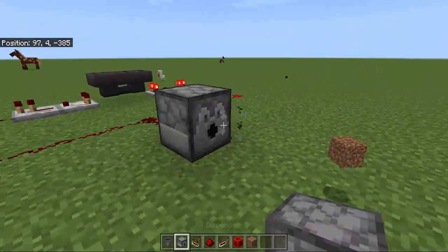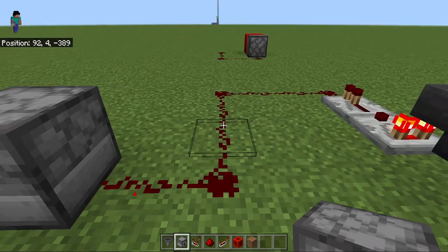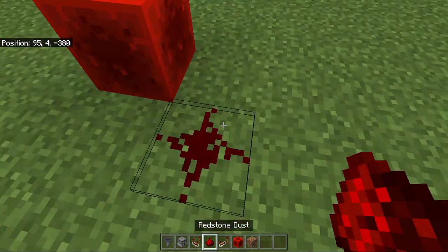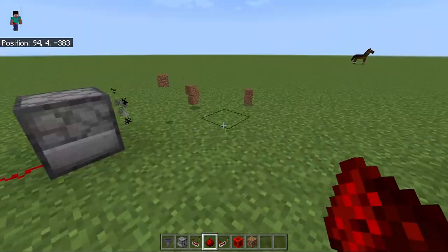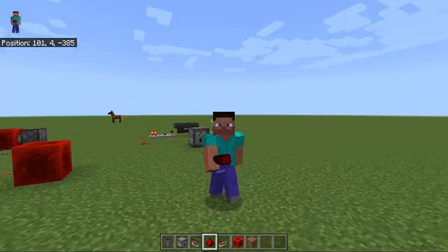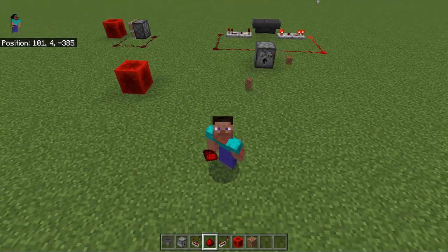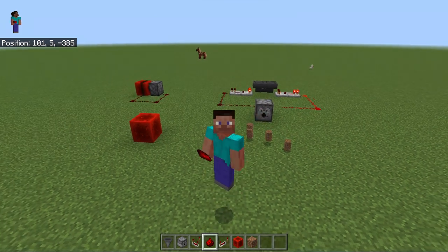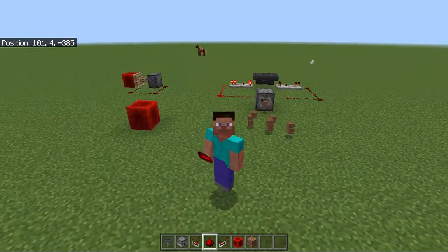Now it is shooting out dirt because it's connected to just one pulse. If you connect two redstone clocks to each other they will create a fixed redstone pulse — it won't blink, it just generates a constant signal. See, it's all working perfectly! That was my little tutorial — I hope you liked the video. Make sure to check out my other videos, like and subscribe, and goodbye!